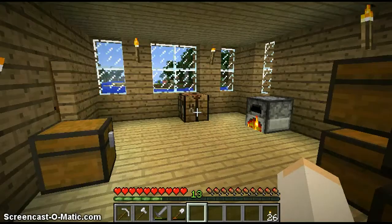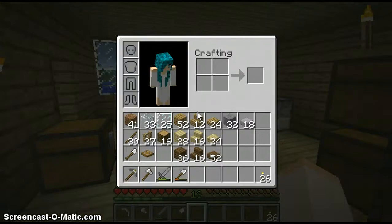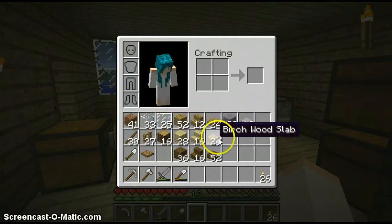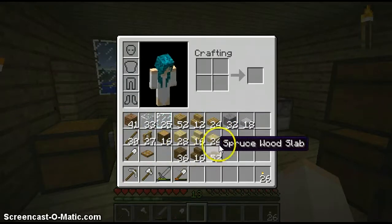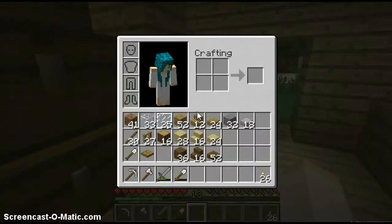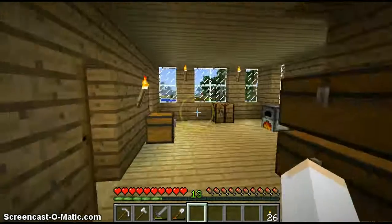I don't have any cool furniture mods, so it's just... I don't have any cool furniture. We're just going to make do with what we have. We have just some random stuff in our inventory, and then oak wood blocks, birch wood blocks, some spruce wood blocks, and some stone. We can use those as we go around and decorate.